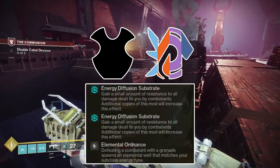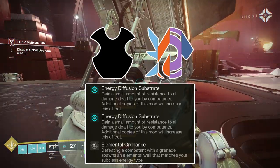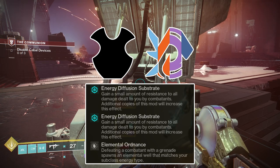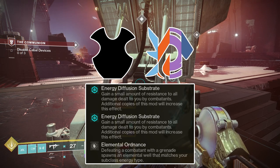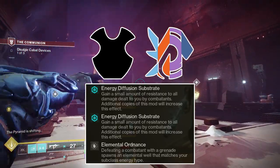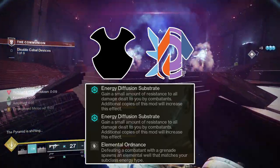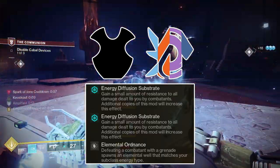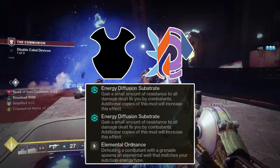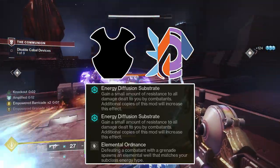On your chest piece, run an Elemental Ordnance mod in the Combat Style slot. This will summon an Elemental Well matching your subclass element upon getting a grenade kill, on a 5-second cooldown. Alternatively, you can run Melee Wellmaker here, which summons an Elemental Well upon getting a melee kill, but grenade kills are more consistent than melee kills since getting within melee distance can be dangerous in endgame content. In the chest-specific slots, run whichever Resistance mod you prefer — Energy Diffusion Substrate, a Concussive Dampener, or a specific Damage-type Resistance. Resistance mods are better than Reserve mods in most applications.